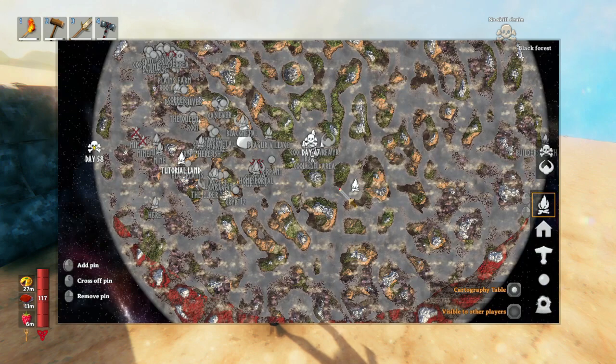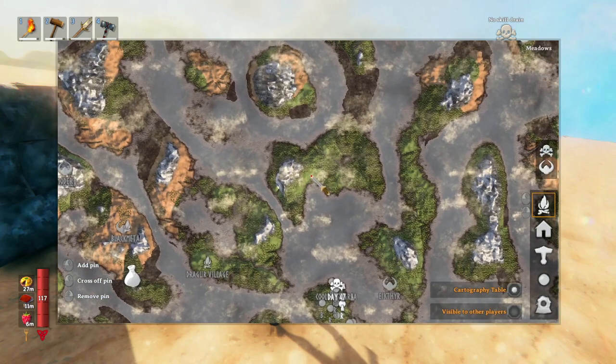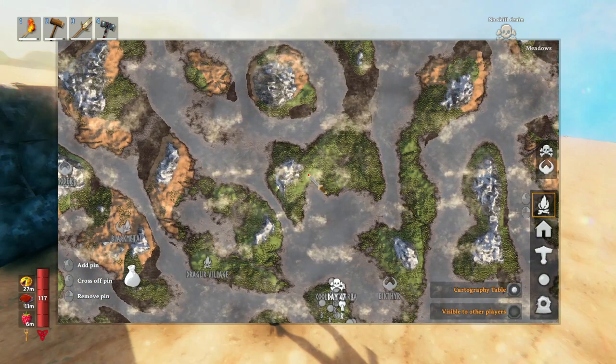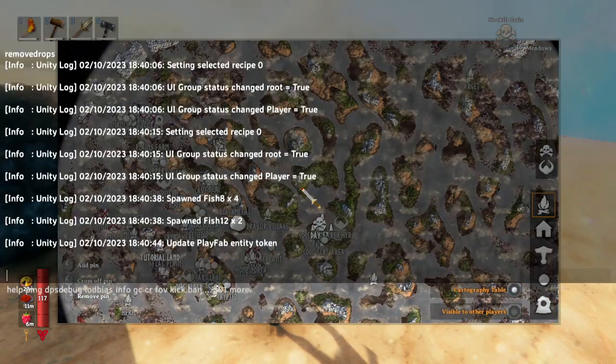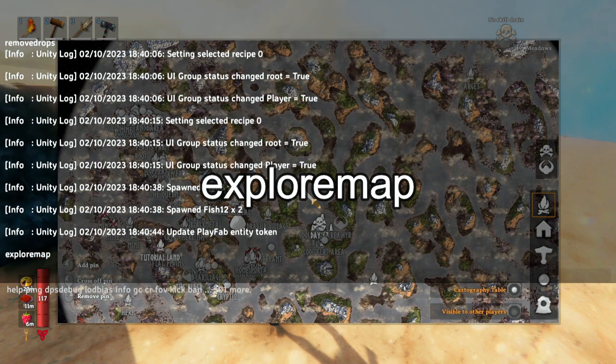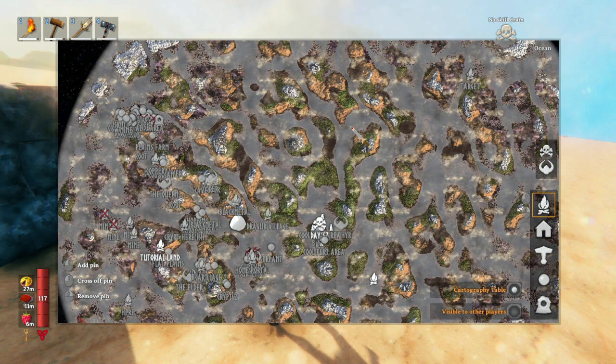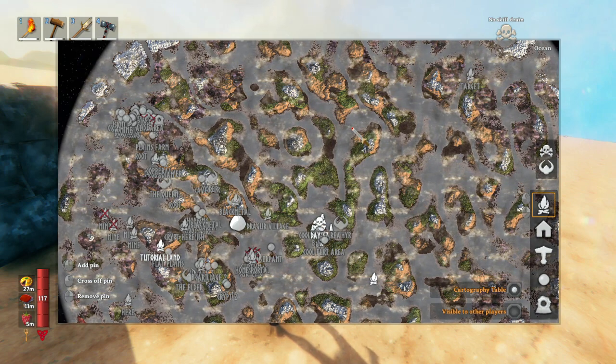But you can reveal your map by typing explore map, and that's going to reveal everything. Again, don't do this on a character that you're actually trying to have fun on because you're going to screw yourself over. Always be warned.